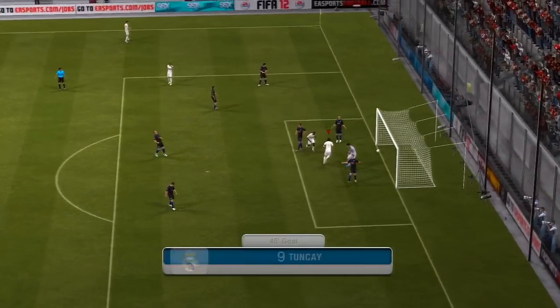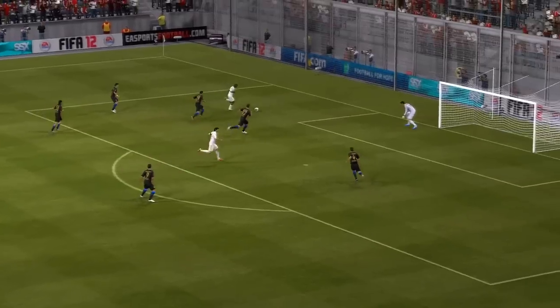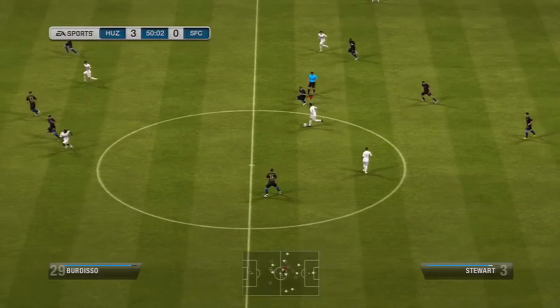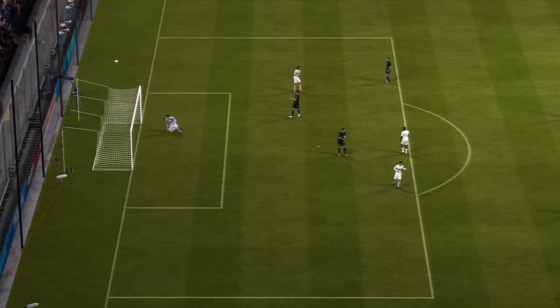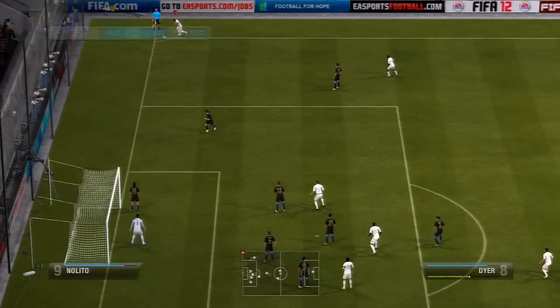This is gonna be a cheesy goal but I just chipped it over. Tunchai, who is my best player and honestly my only goal scorer in my squad, produces the goods game after game. Let's see — this was a finesse shot attempted with Ebanks Blake. The keeper tries a Hollywood save — why did he have to jump straight out of him?